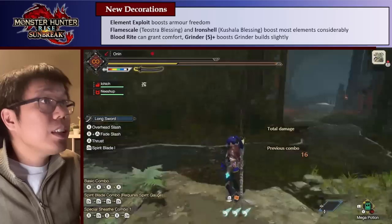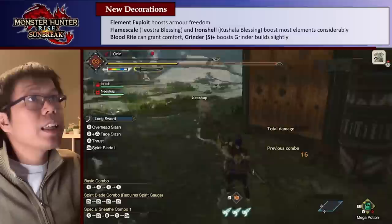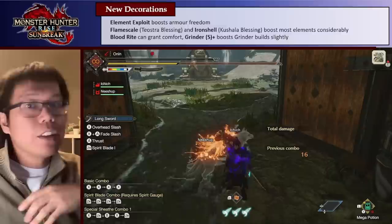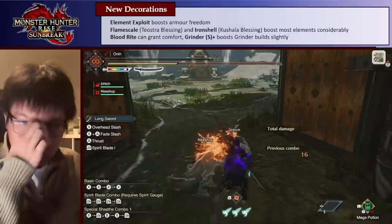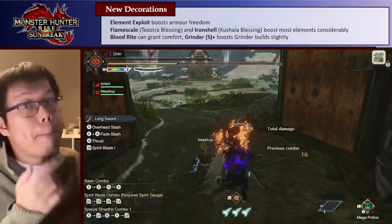Other decorations include Flamescale and Ironshell — Teostra Blessing and Kushala Blessing respectively. The main ones are the first two levels: Teostra Blessing gives 5% and 10% more fire or blast on your weapon, and Ironshell (Kushala Blessing) gives more water and ice. Also, Bloodrite is now available as a decoration — it heals you when attacking broken parts, which is a nice comfort defensive skill. And Grinder is now Grinder S Plus, which makes Grinder skills slightly better — still not great, but better.